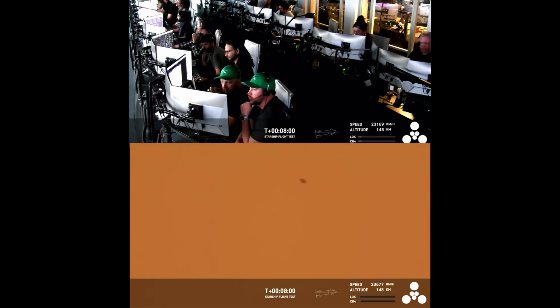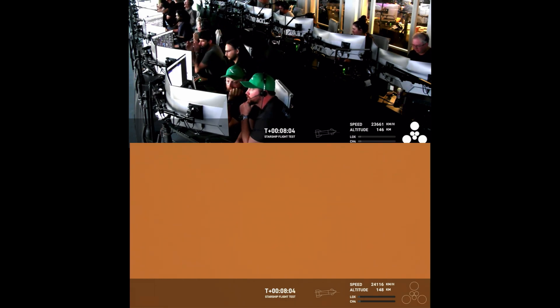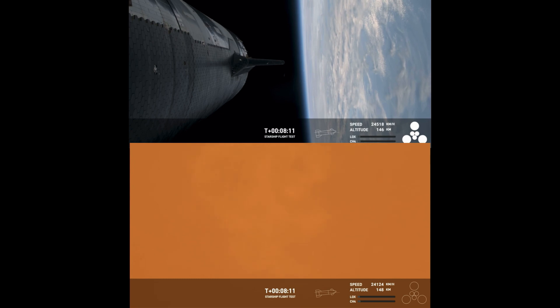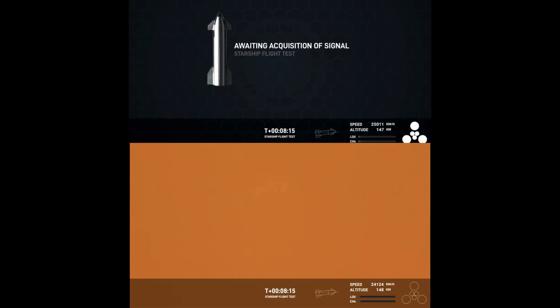So far, we've hit controlled ascent — we're in the middle of that right now. We demonstrated hot staging — cruised through that. We demonstrated controlled entry of the booster, just stopping a little short of the engine relay. But that's something we can learn from for the next one.